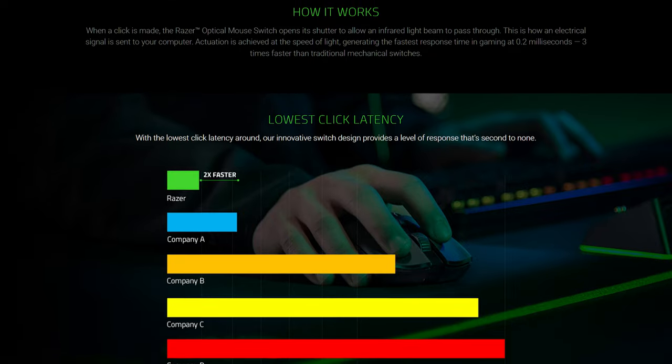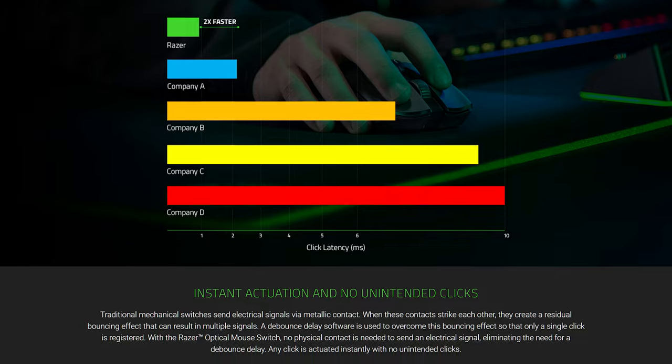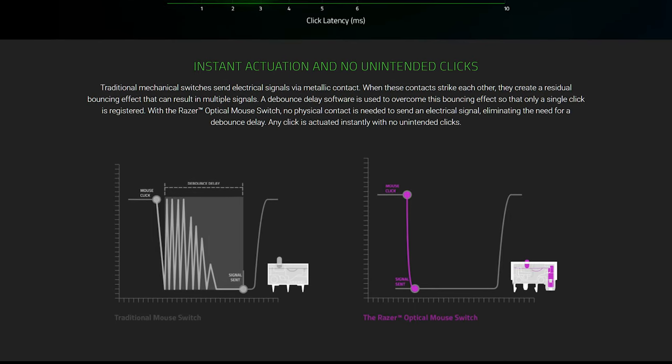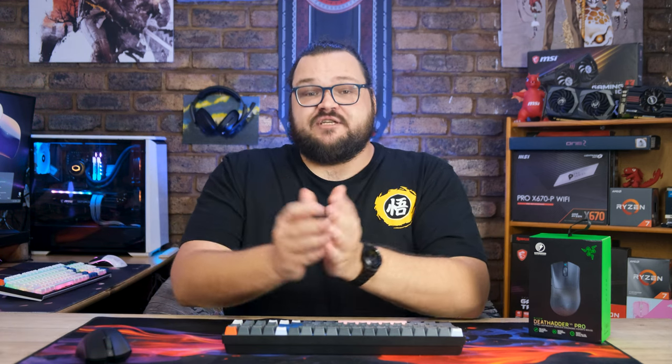But even more than that, they're optical — Gen 3 Razer optical to be exact. Without getting too technical, when you click, an infrared light shoots through the switch to actuate it, and all that happens in just 0.2 milliseconds. These things actuate essentially instantly, and because the whole thing's optical, there's no debounce delay to worry about at all — which also means no accidental double clicking, an issue responsible for 90% of my annoyance with all the other mice I've ever used. The switches are also rated for about 90 million clicks, which is 50,000 clicks every day for five years.